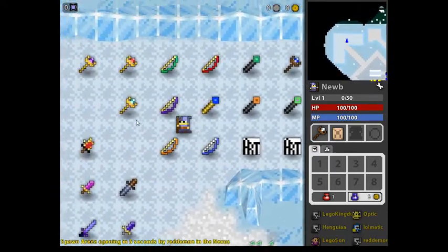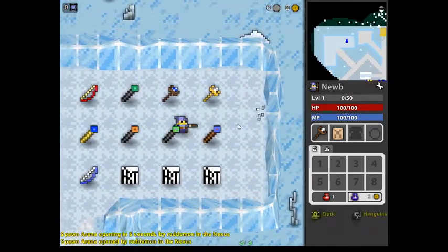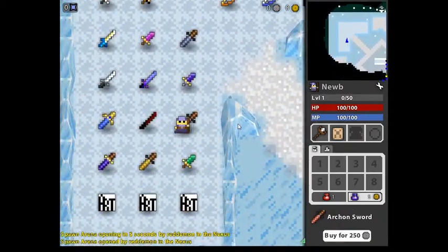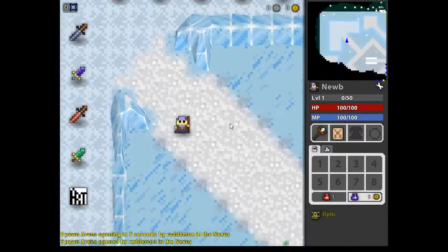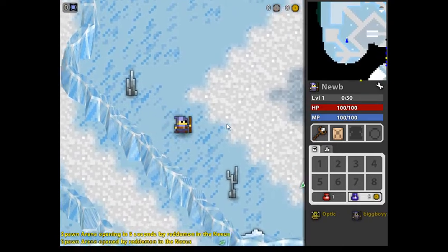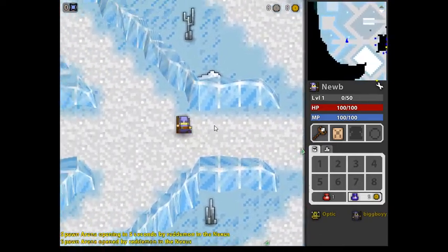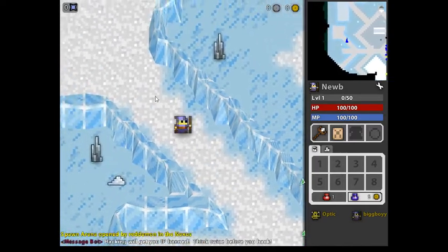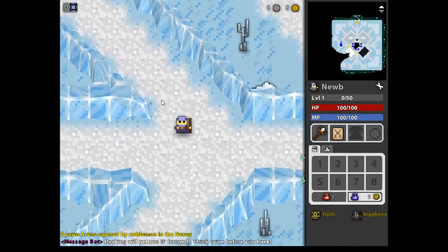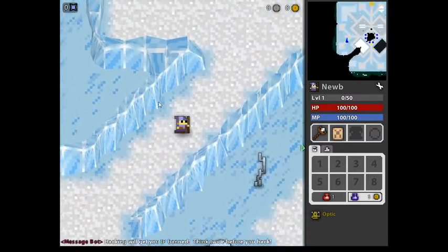Here we got some weapons. Looks like the staffs look different in this game. I don't know why of all the weapons it's always the staffs that just look really weird. Nothing over there. The Nexus looks pretty cool — it's like a giant snowflake, guys.